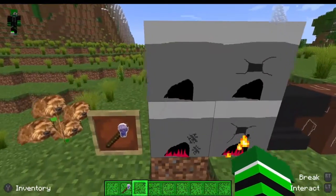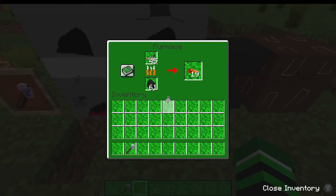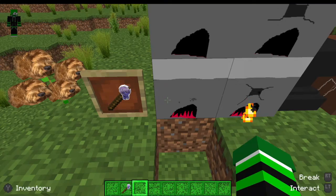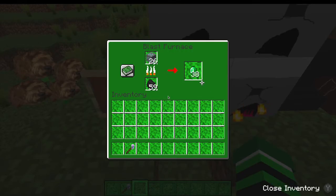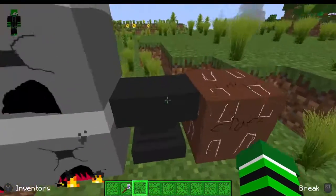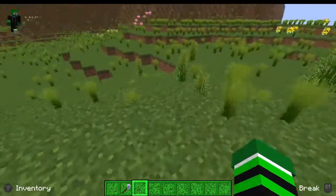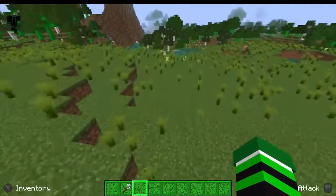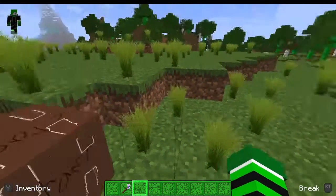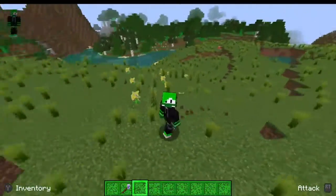We got the blast furnace and the furnace — this is what they look like. I was confused because I forgot I made the diamonds look like emeralds. He suggested these furnaces, and he also suggested this anvil — I just made the actual texture black because you can't really make it the shape he wanted. Here's the crafting table so you can craft.